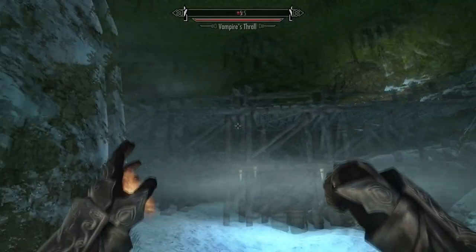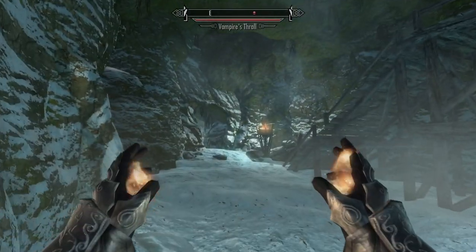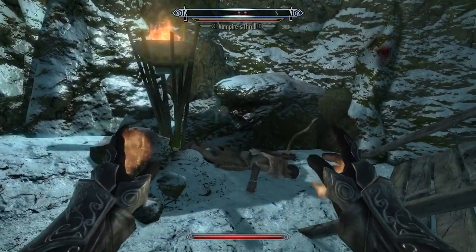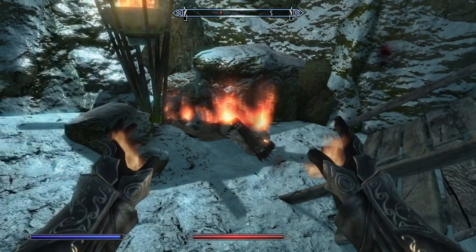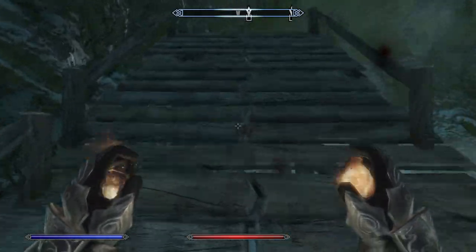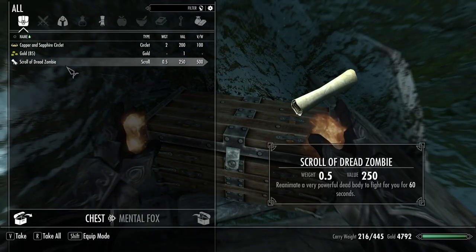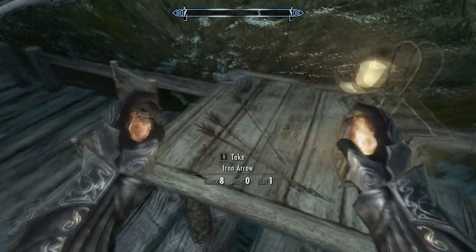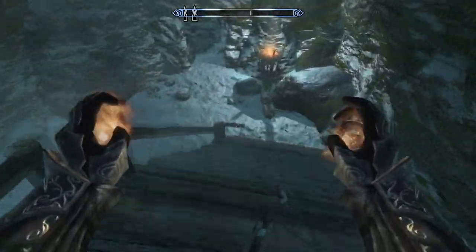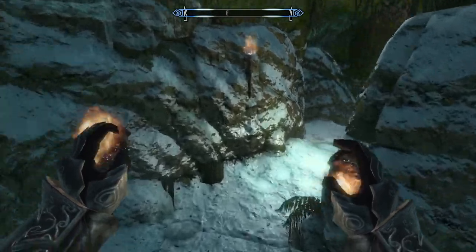A Vampire's Thrall? What are you doing in here? You got some gold, some arrows, some lockpicks. Even though we've been here before and I'm pretty sure we cleared this place out, it's all filled back up again. I don't know if that's a good thing or a bad thing, but we are going to walk through here and clear it out again.